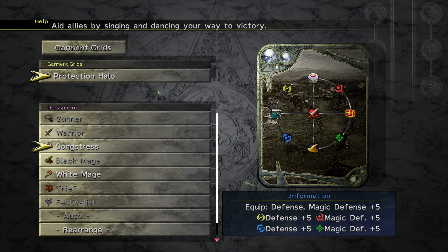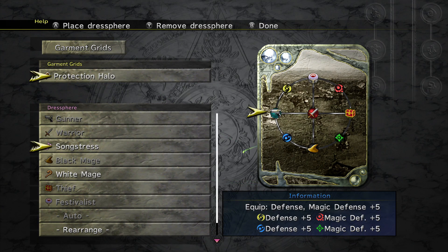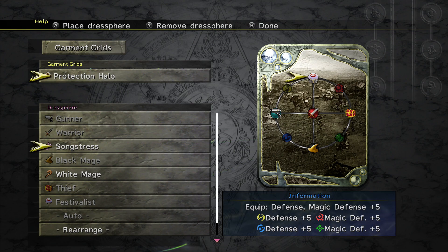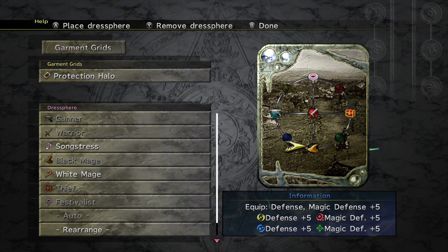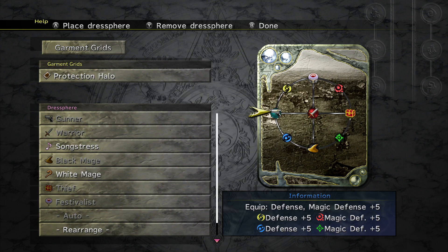Two things I'll show. First, these yellow things — these are called gates — you'll find them on the majority of Garment Grids. They give you specific abilities and buffs in a fight. For example, if someone on the Gunner here changed to Black Mage, they'd run through this blue gate, and for the rest of the battle that character would have a permanent plus-five defence, regardless of which dressing they're in. This one gives an inherent stat bonus — keep cycling around, activate all the gates, you get plus-ten defence and magic defence for that fight.